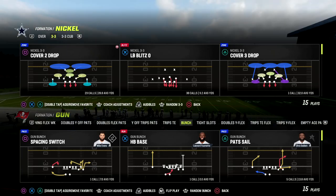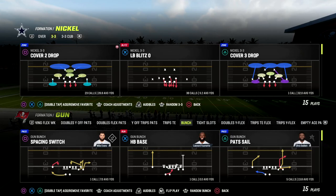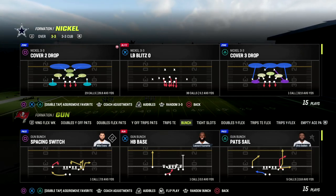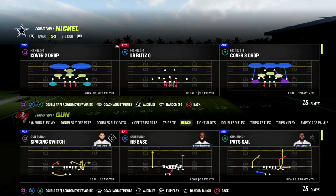In this video I'm going to be sharing a really effective blitz — one that we're actually going to be able to send only four against a blocked running back and get pressure consistently in Madden 23.